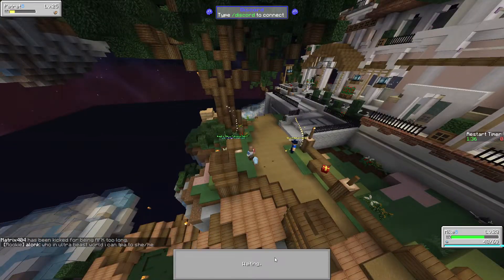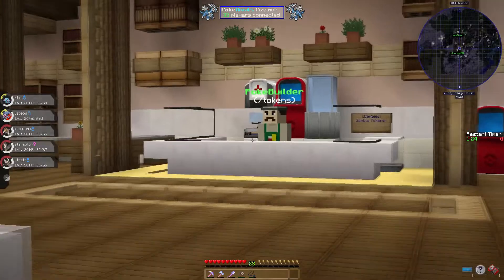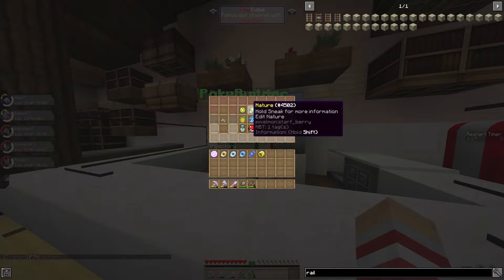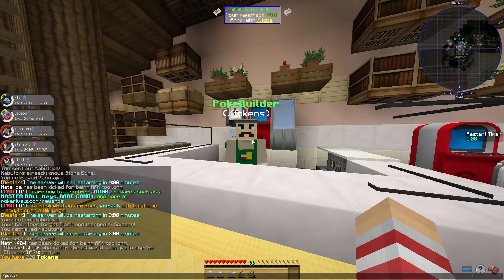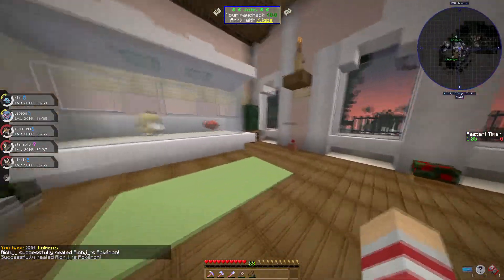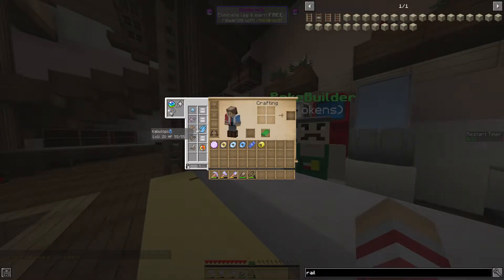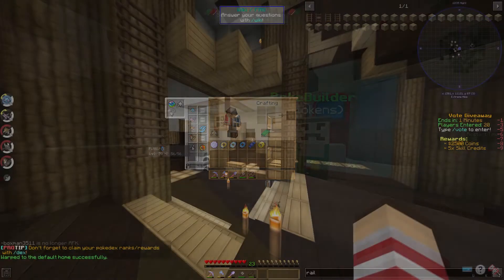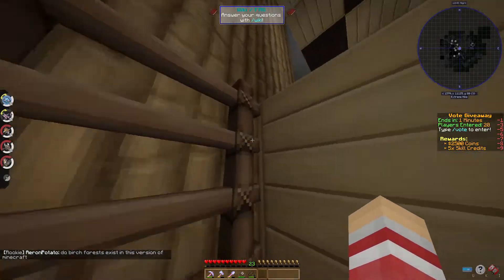Let's see how many Poke Builder tokens it costs to change a nature. It's 20 tokens - not too bad! We have 220 tokens, so realistically we can change the nature for all our Pokemon, which will probably be Jolly for most. We got Jolly on Kabutops which is nice. We have Silk Scarf on it though, which locks us into one move - that's actually not good, so I might switch that item.